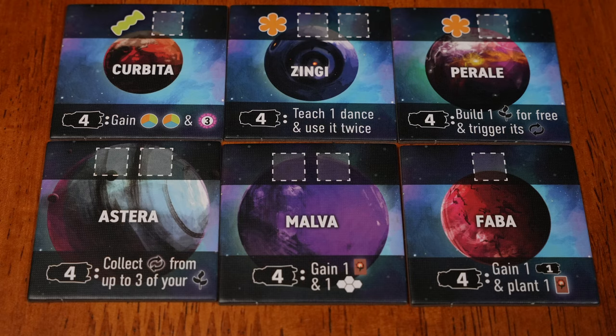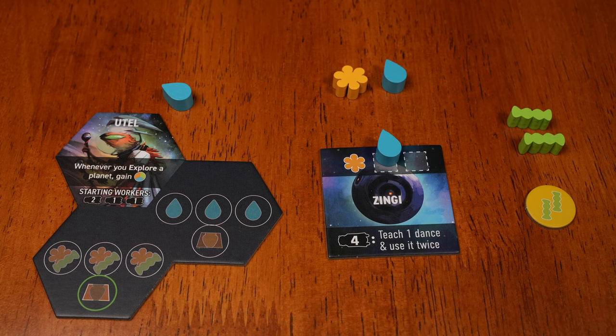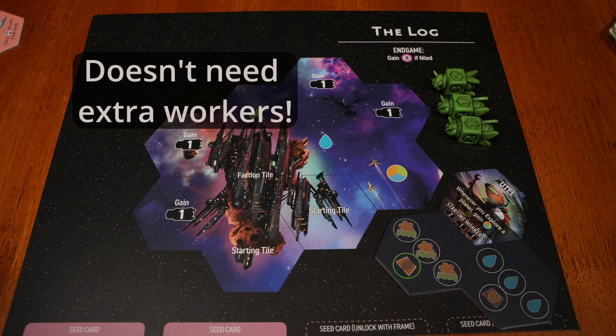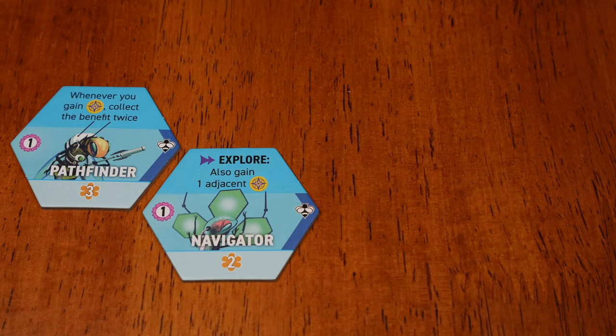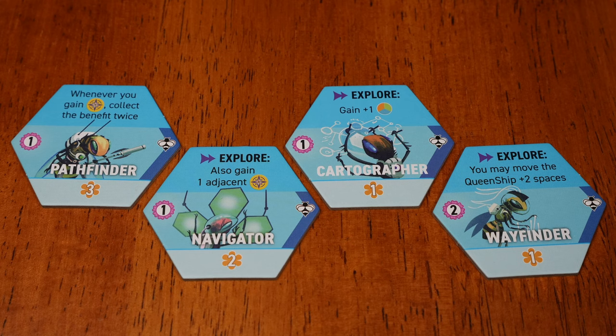This faction gets an extra resource every time you explore. You might lean into exploring if good Strength 4 actions have been revealed. Otherwise, you'll use your ability to optimize the payout of each explore action so that you don't need to explore often. Your ability might make it tempting to overfill your storage for Queen's Favor. Any hive mat might work for you, with the possible exception of the log. Tiles like Pathfinder, Navigator, Cartographer, and Wayfinder further optimize the value of the explore action. With these, you might get enough value from exploration tokens and converting resources into Queen's Favor that you can explore a lot.